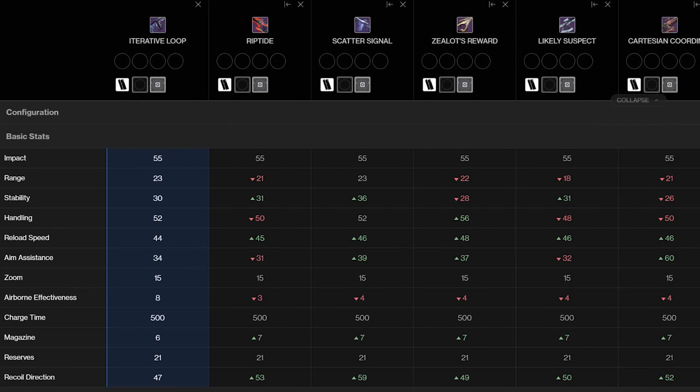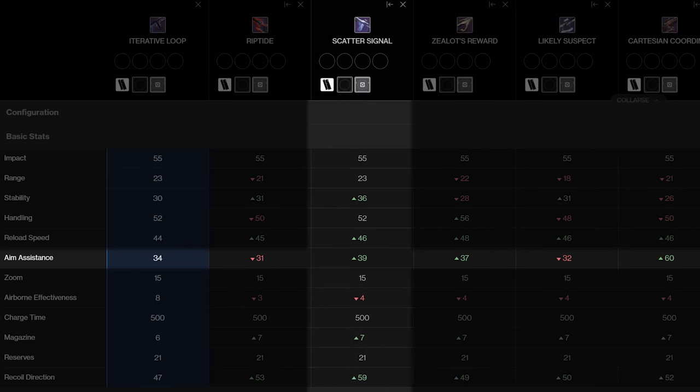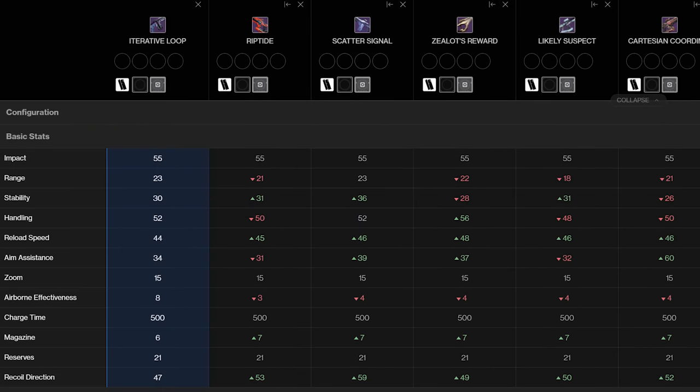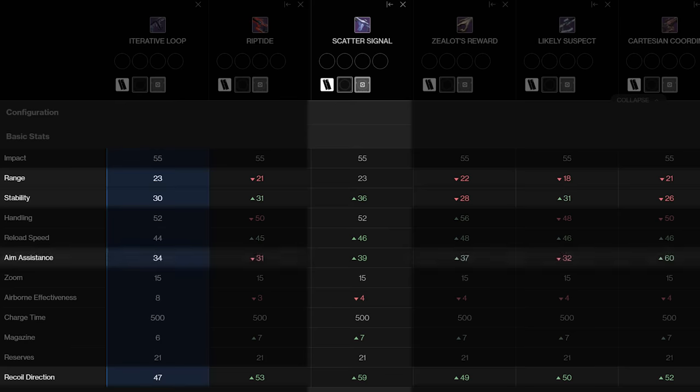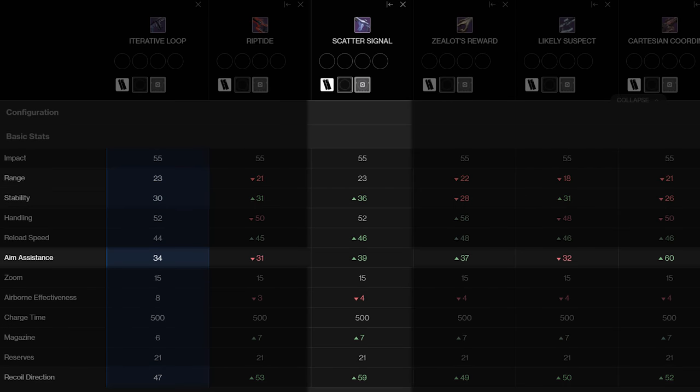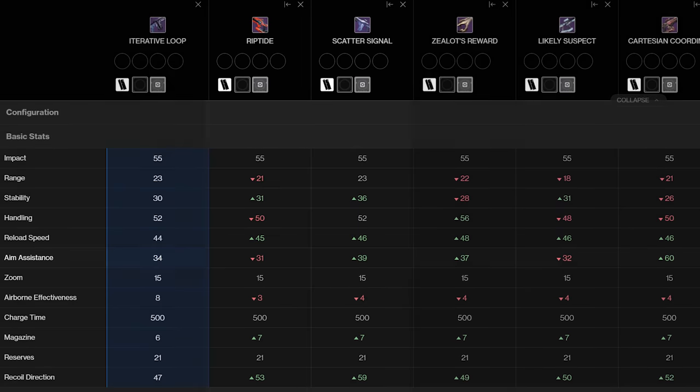Outside of the extremely out-of-band aim assist on Cartesian Coordinates, Scatter Signal has the best stats nearly across the board of any rapid fire frame fusion rifle in Destiny 2 — the highest range, stability, and recoil direction stats. And if you take away Cartesian, Scatter Signal also has the highest aim assist at 39, which is 8 more than Riptide — the equivalent of running 2 helmet targeting mods.